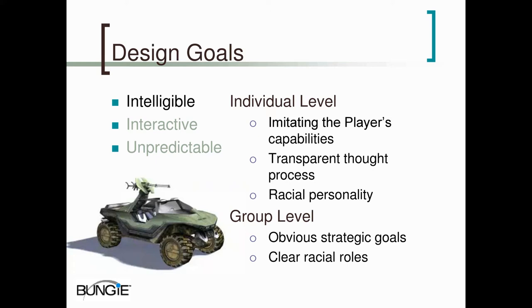On the individual level, this meant giving the AI limited capabilities. The player tends to assume that the capabilities he has are what the AI can do — he assumes the AI can see things he can see, know things he can know, and do the things he can do. For instance, the energy shields on the Elite in our game recharge exactly the same way as they do for the player. The converse is even more important, however: the AI should not do things the player cannot do or know things the player cannot know.